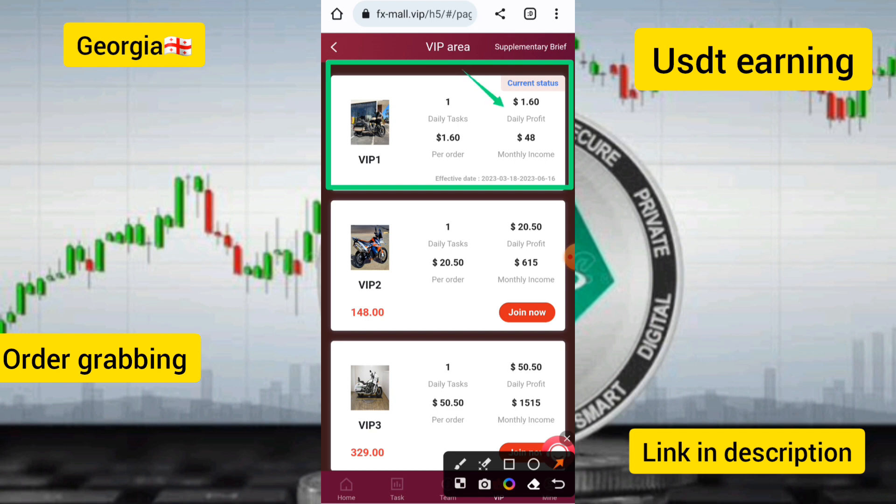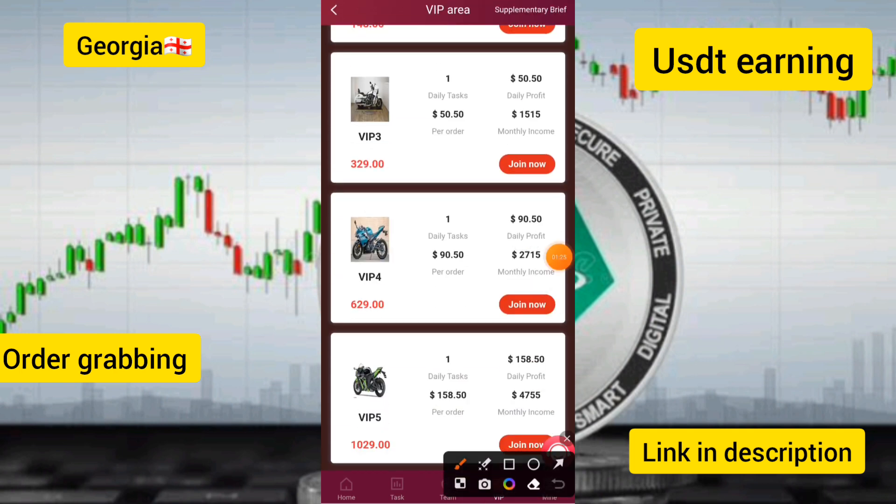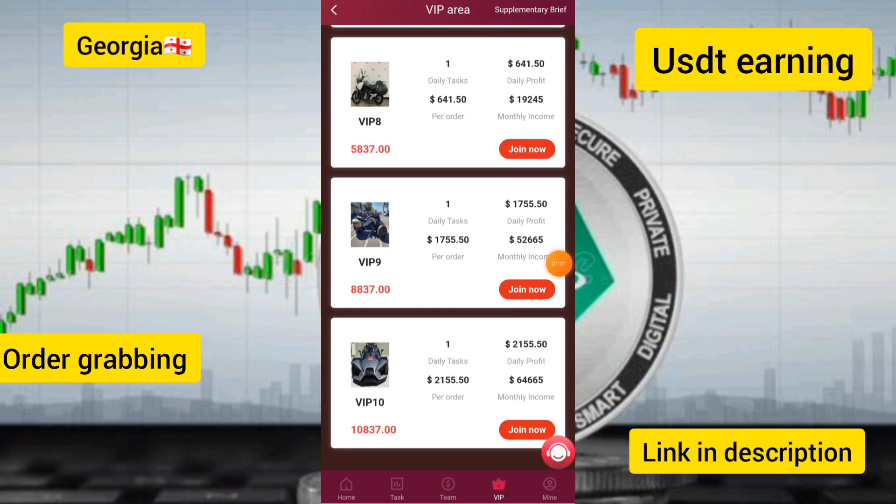With VIP 1 you can earn up to 1.6 USG per day. If you upgrade to VIP 2 you can earn up to 20 USG, and with VIP 3 you can earn up to 50 USG per day. The more you join higher VIP levels, the more daily income you can earn.